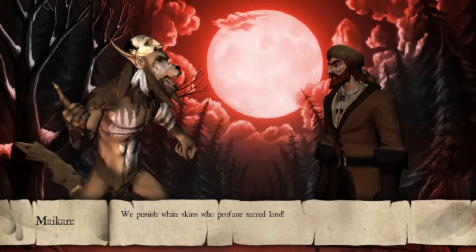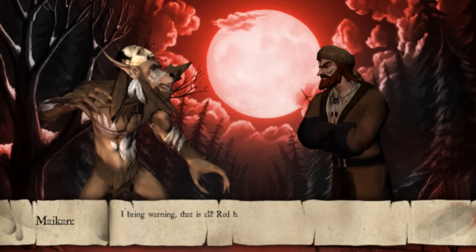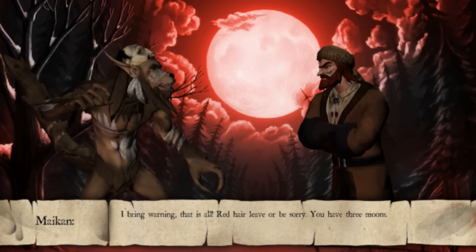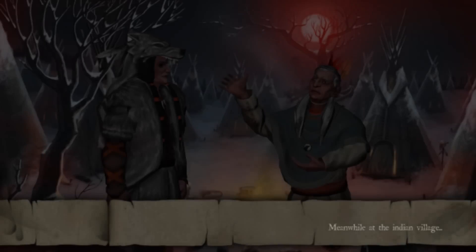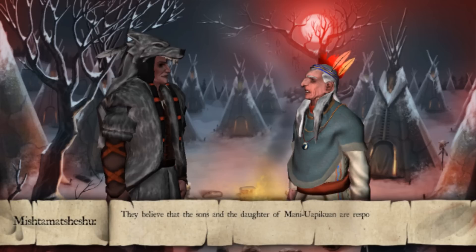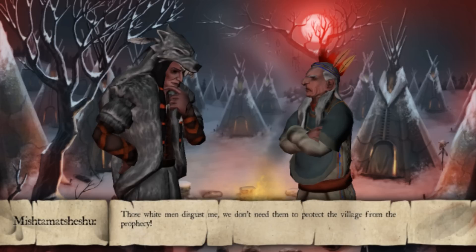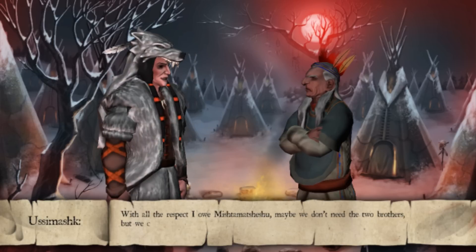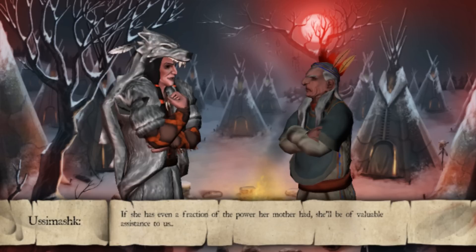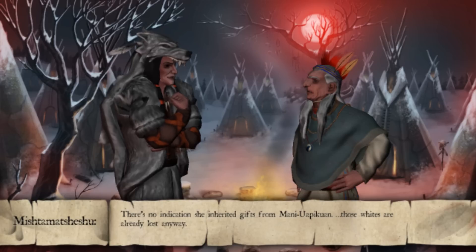We punish white skins who profane sacred land. We ain't profaned nothing, and we're not the source of evil on your territory. I bring warning, that is all. Red hair, leave or be sorry. You have three moons. The guardians of the forest, the Maikans, are restless. They believe that the son and the daughter of Maniwapikwan are responsible for the presence of evil in these lands. What are we going to do? Those white men disgust me. We don't need them to protect the village from their prophecy. With all the respect I owe Mr. Mesheshu, maybe we don't need the two brothers. But we certainly need their sister Josephine. If she has even a fraction of the power her mother had, she'll be of valuable assistance to us. There's no indication she inherited the gift from Maniwapikwan. Those whites are already lost anyway. Go, and bring them to me.